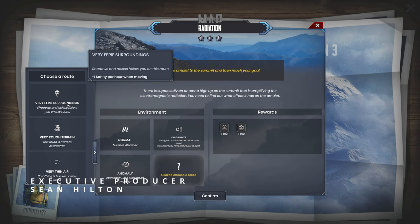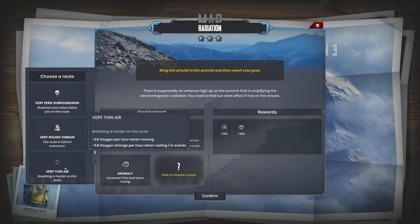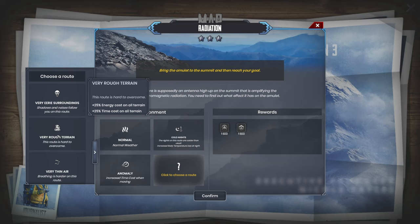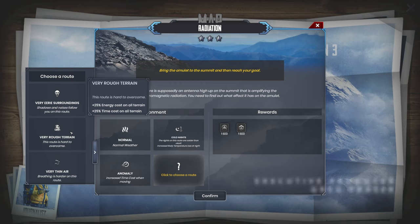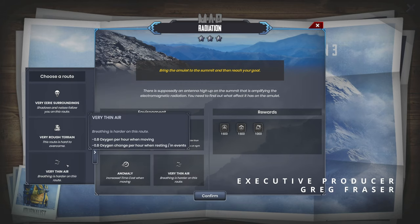Negative 1 sanity per movement — that seems like a lot. I think we're going to go with very thin air. I don't want that other route. That's like worse than being injured the entire time, because now it's not just energy — it's also time that it's affecting. Let's do very thin air if we have to pick one.